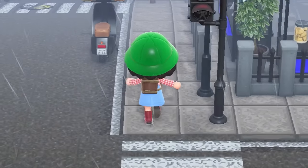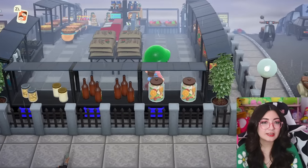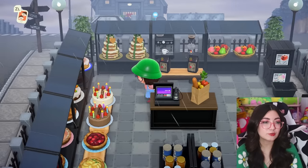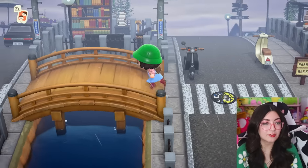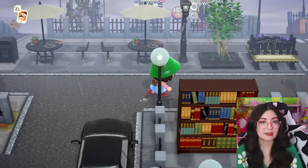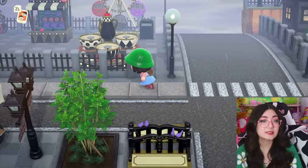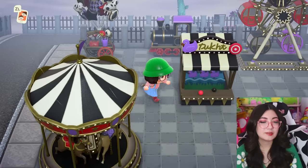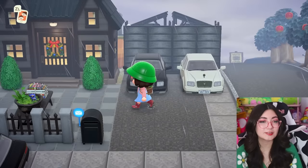Zooming past the cars — beep beep! We have a little farmer's market off the road. Look at all the areas and stalls — everything is perfectly on theme with the colors. I see a carousel back there — I want to see what that is. Not a lot of terraforming on this island, which makes sense for a city. Here's the little carnival, and here's the player house with a little garage on the side.